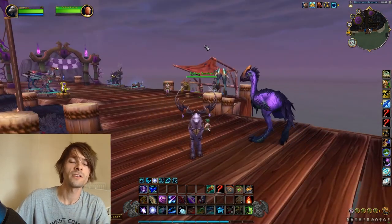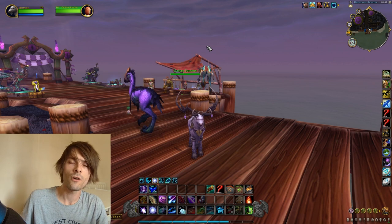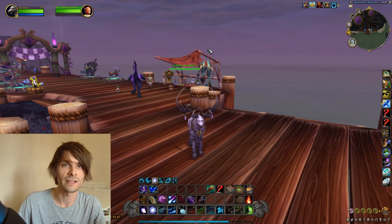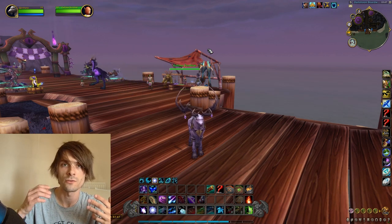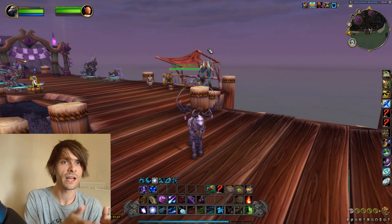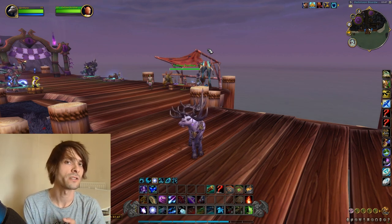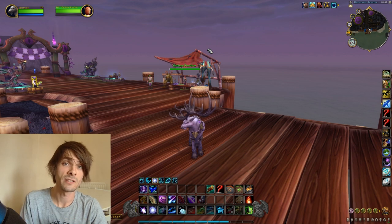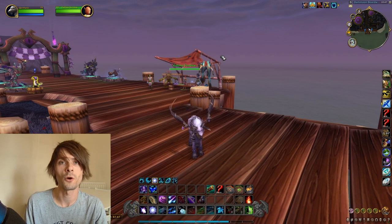There are other things you can do, like farming the Dark Moon Rabbit and Moon Fang's Pelt, but those are time-sensitive and can't be done right away. Keep an eye on the chat to see if Moon Fang or the Dark Moon Rabbit is up, and try to get a chance at one — the Dark Moon Rabbit sells for a decent amount of gold on the Auction House.